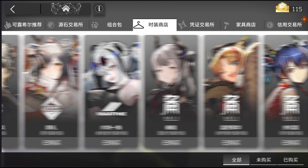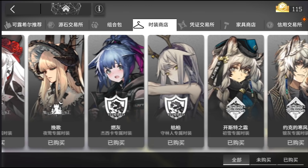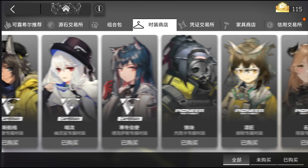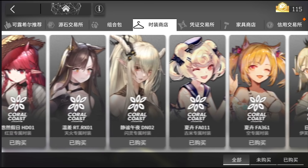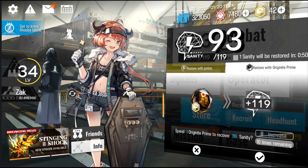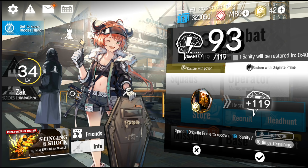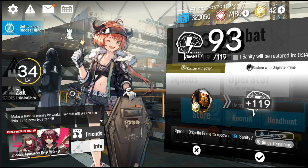Another use of Originite Prime is to buy skins, which cost 15 to 18 Originite Prime. As a free-to-play player, you would want to save up all of your Originite Prime for these skins. If you don't care about skins, there is one last way you can spend Originite — you can spend it on refilling sanity. This directly boosts your progression within the game, and depending on your level, 2 or 3 Originite Prime equals about 1 day of progression.